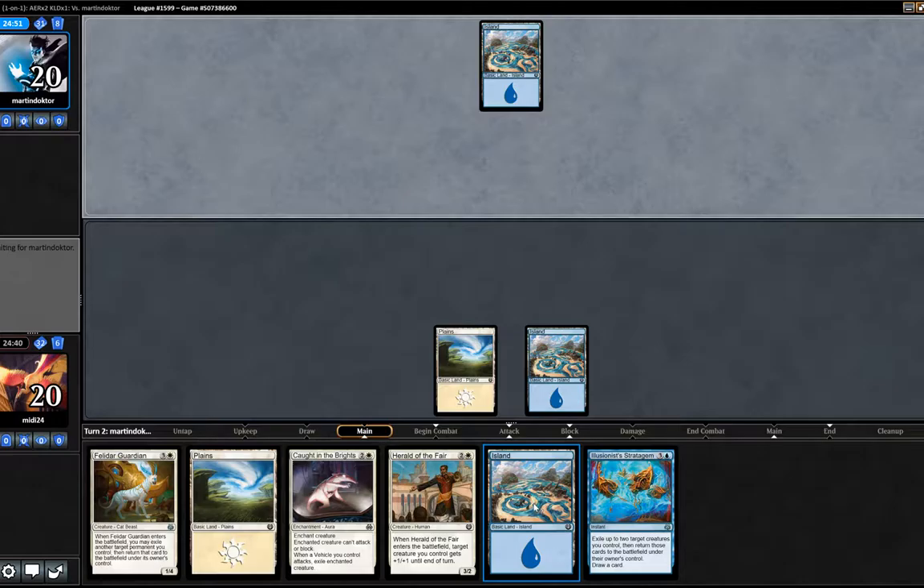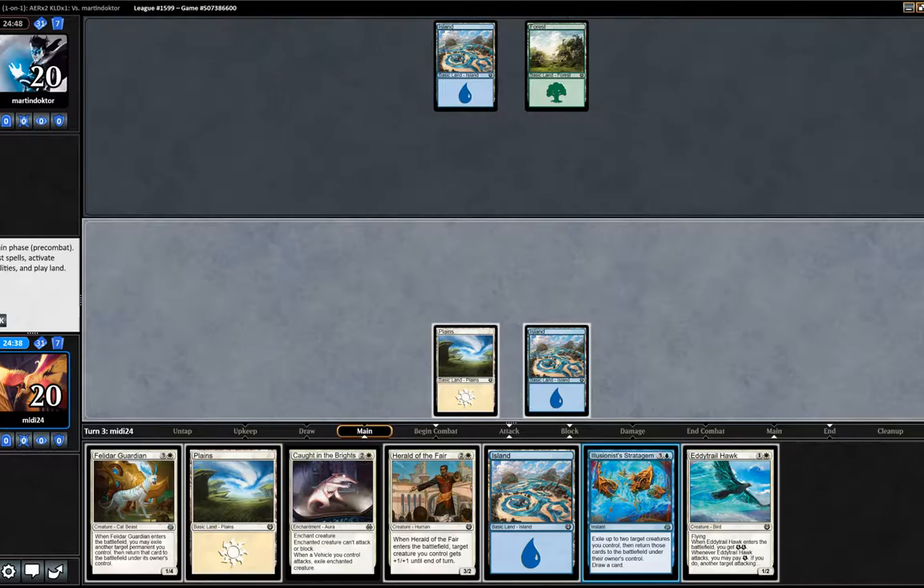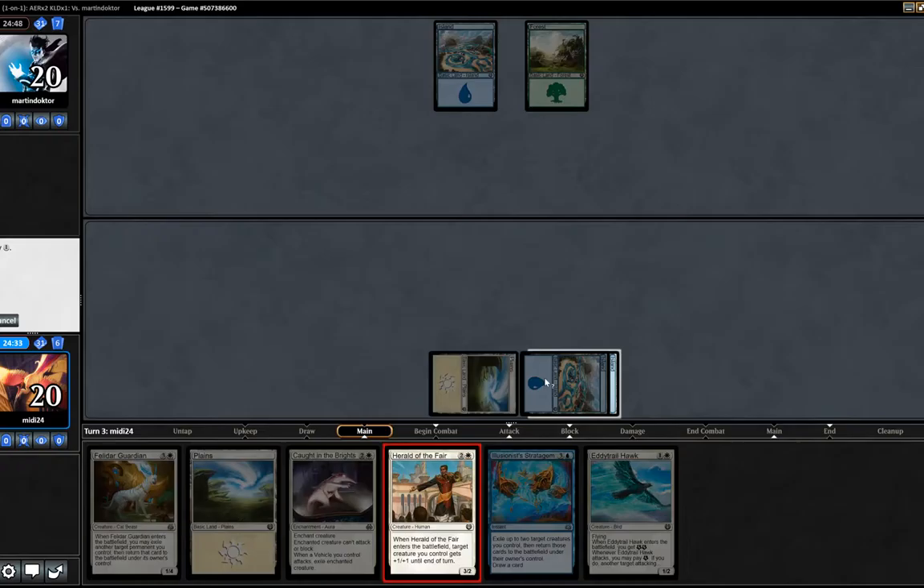Playing Illusionist's Stratagem. We didn't hit a two-drop unfortunately, but we'll jam the Herald of the Fair next turn. Hey Trailhawk, where were you last turn? I could have done with you. Let's play out the Herald of the Fair.